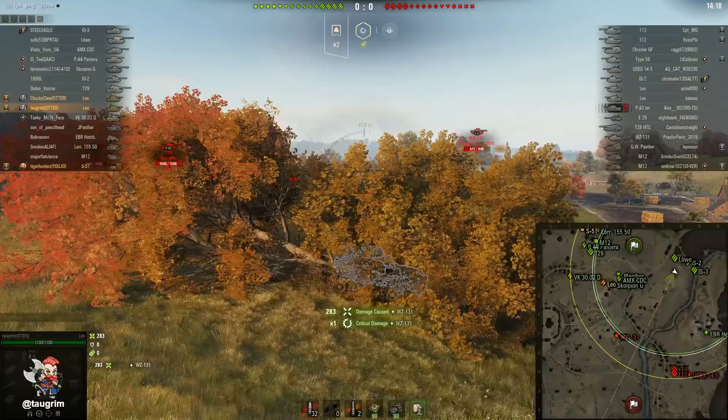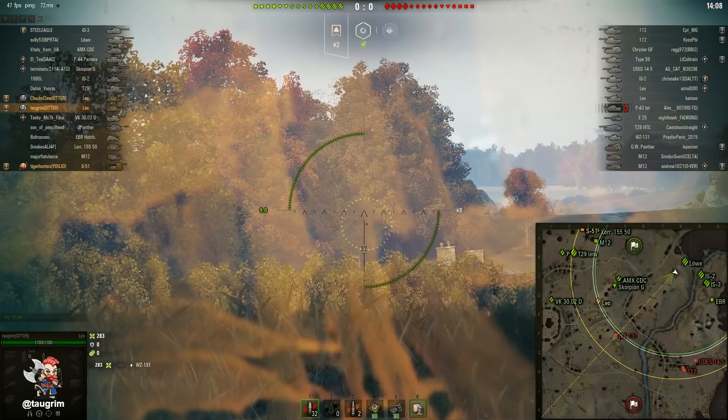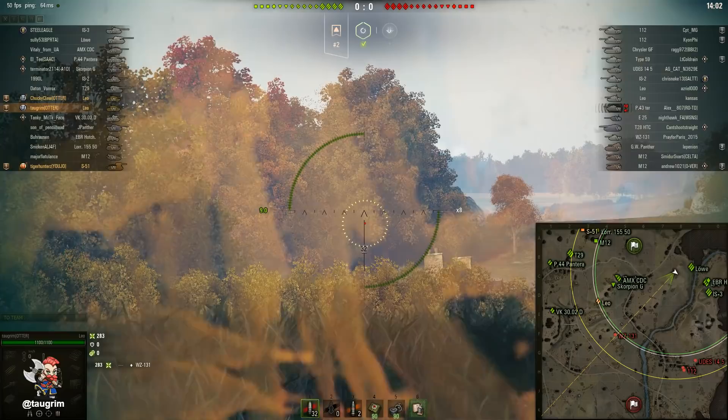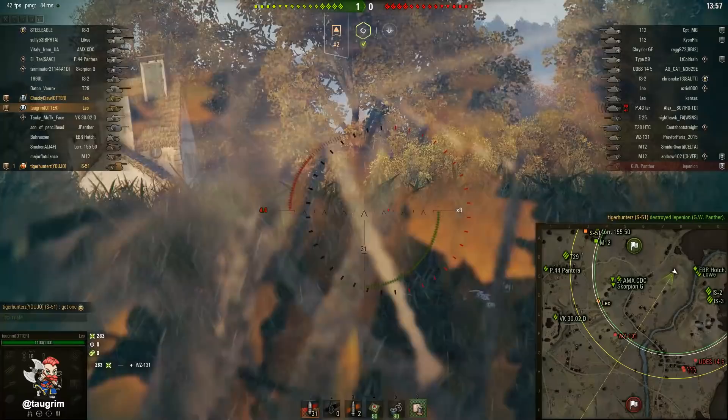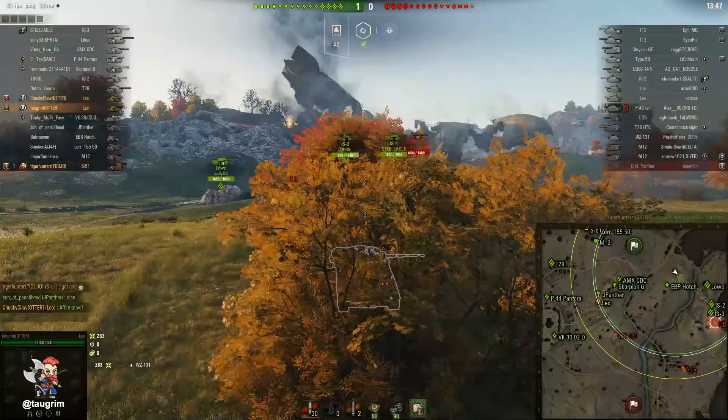You have two choices of gun. You can go with the pea-shooter, which has a high rate of fire. What I wanted to do with the Leo was see how well the high-caliber gun works — this is the 300 alpha gun. It has a relatively long reload, but more importantly a very long aim time. A lot of players end up doing the exact wrong thing: they think if gun handling is terrible, they should get really close to tanks to have a better chance to hit them. But the problem is this tank has a fairly large profile and no meaningful armor.